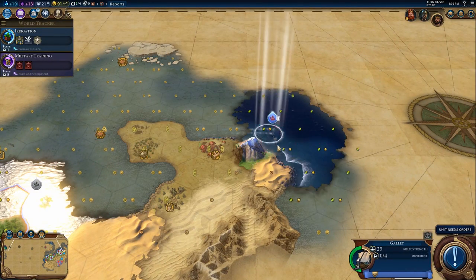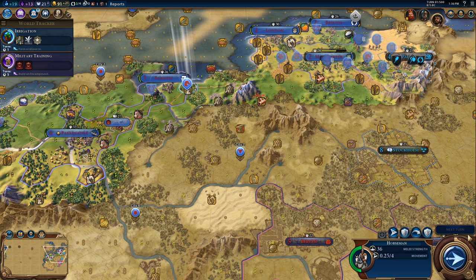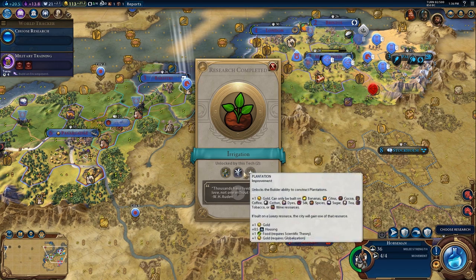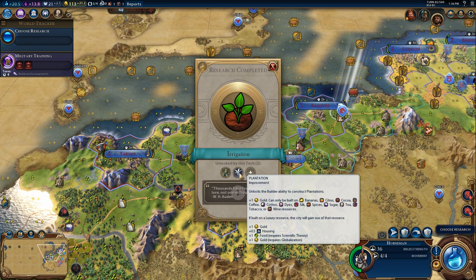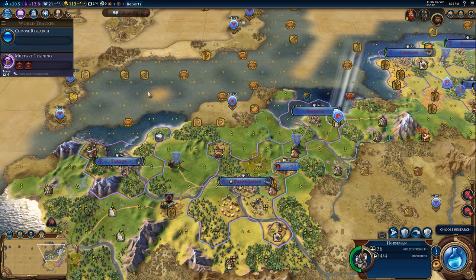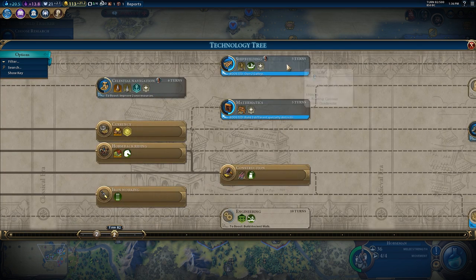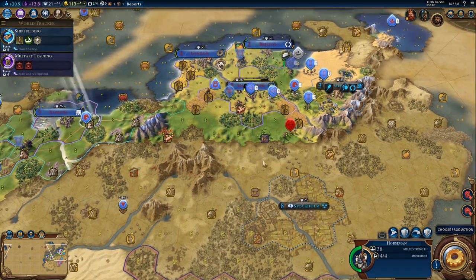We're continuing to explore with the galley and moving around. I have a second horseman I'll move up to the front line. We just finished the research for irrigation, which means we can now build plantations on luxury resources — most plantations exist on luxury resources, with bananas being the main bonus resource plantation. Irrigation is a really nice technology if you have a lot of those resources. Now I'd like to pick up the wheel but also shipbuilding, mainly because I want to build a couple of quadriremes and allow my land units to embark so I can start exploring the world — I've pretty much conquered this island and need to find the other players.